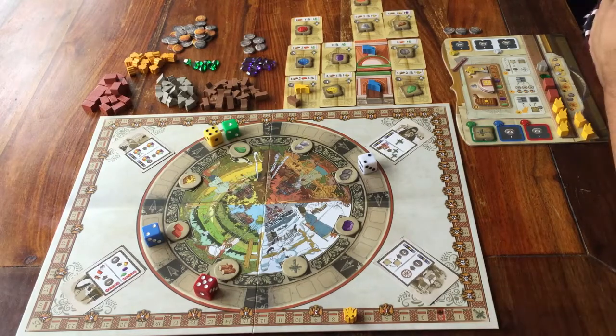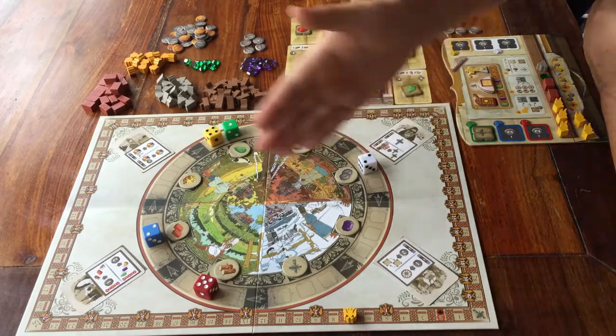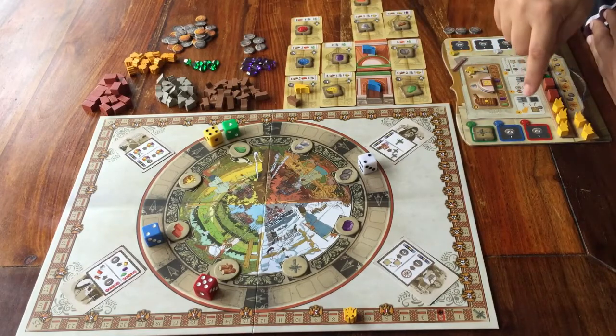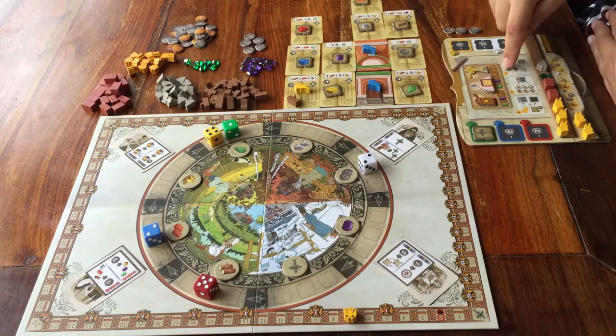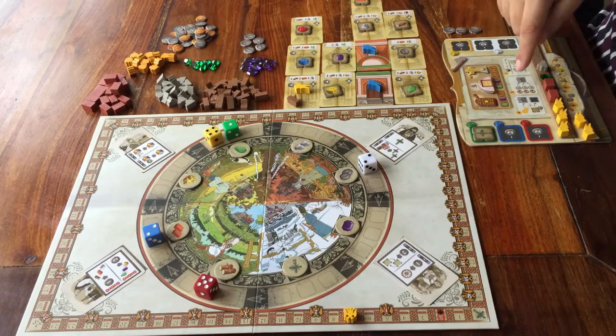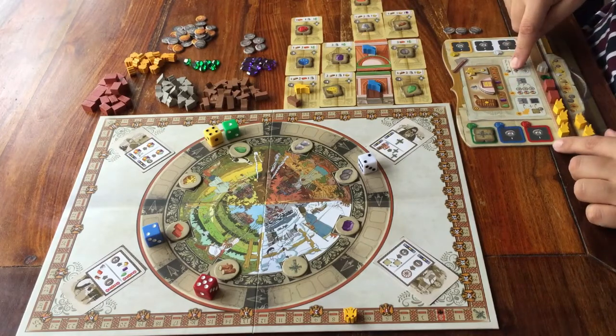First, how do you play the game? What do you do when it's your turn? If you look at your own player board, you can see it has the actions written on it. When it's your turn, you have to do one of these actions: A, B, or C. Let me explain those.